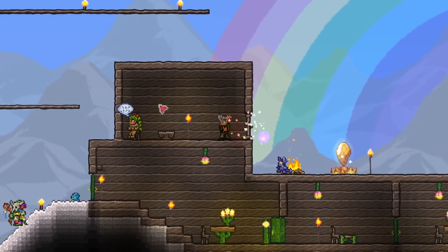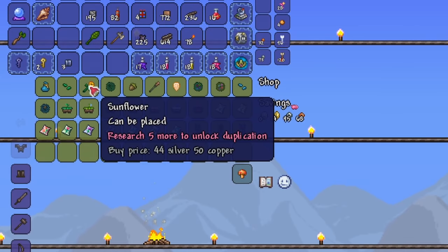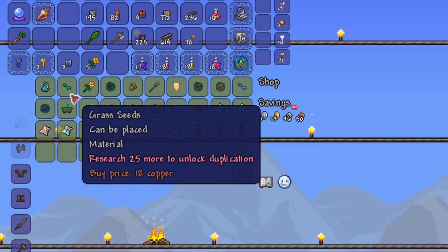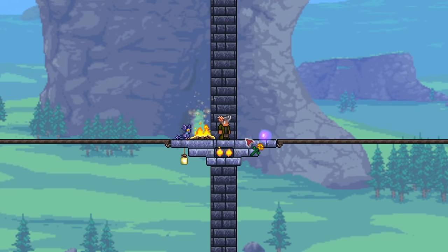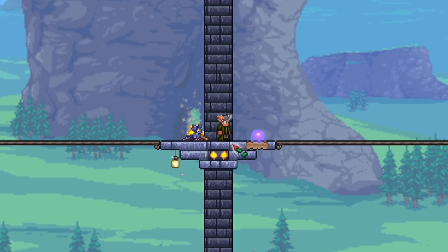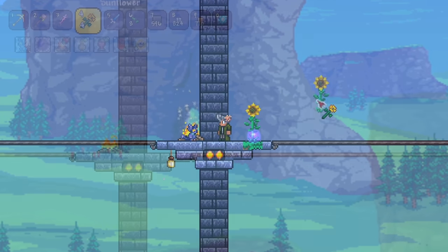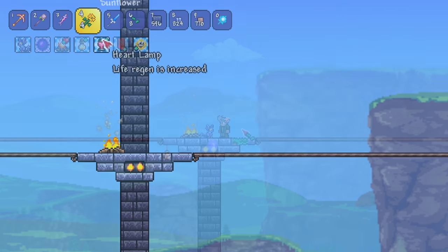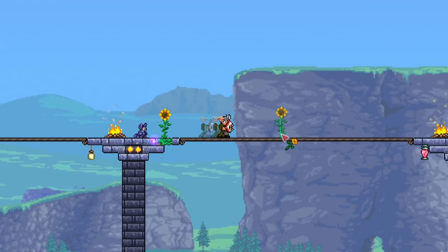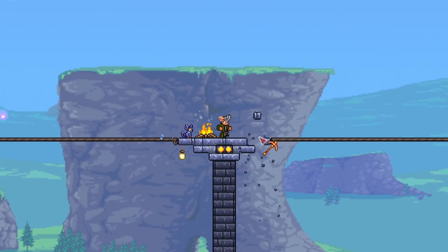The next boost requires the dryad. Head over to your local dryad and buy some sunflowers — I'll just get about five. Then buy twice the amount of grass seeds, so that would be ten. If you notice, we can't plant the sunflowers directly onto the bricks, so just replace two blocks with dirt and plant the grass seeds, then plant the sunflower on top. Sunflowers give you reduced enemy spawns, which are helpful during boss fights. I recommend placing some on top as well, because having a wyvern spawn during boss fights in the air could ruin the entire fight completely.